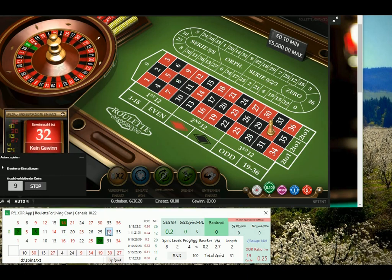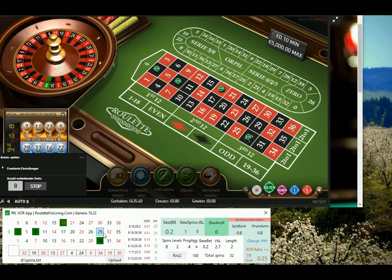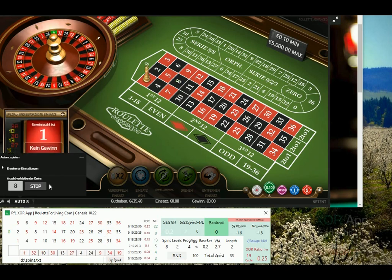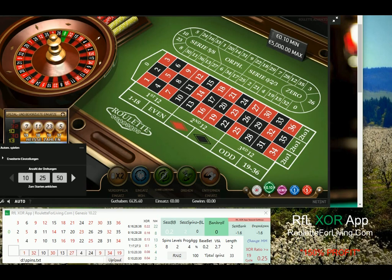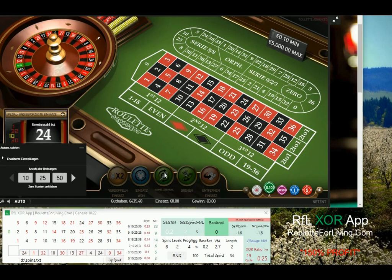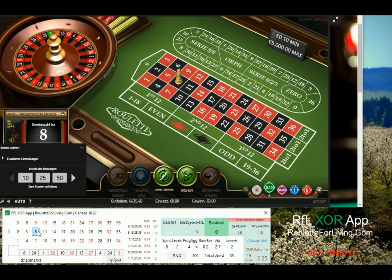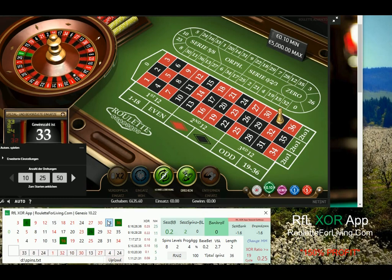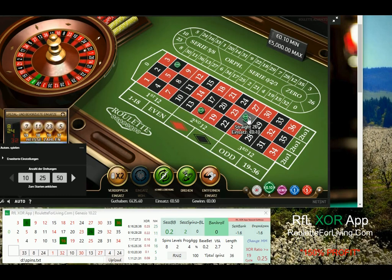Hi guys, it's Pira again. Welcome to another live session with my RF Luxor app — I would say the unique app which I developed. It's a live session, so I am playing with a great setup: 8 spins, 2 levels, average 0.7, cycle 19, and XO ratio 0.25.